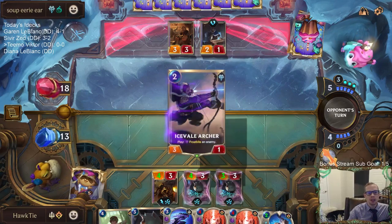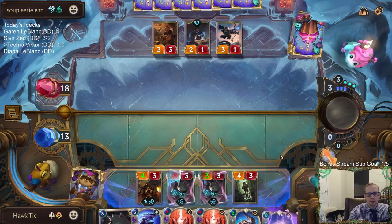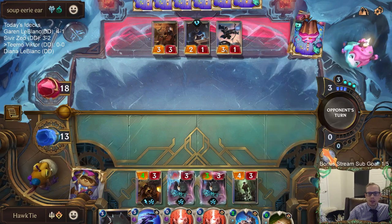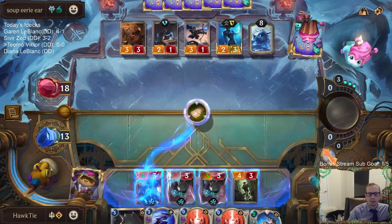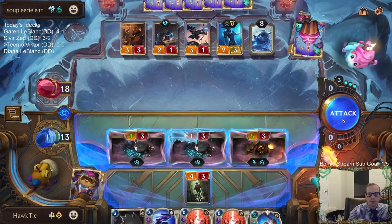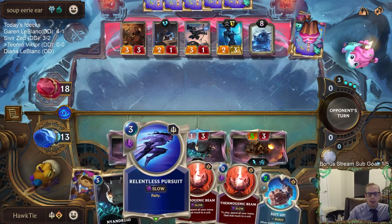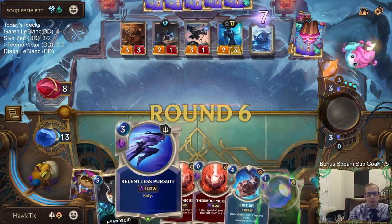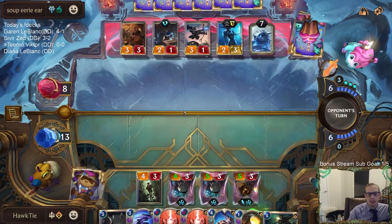We've only seen one Demacia card so far. You don't see that much Ice Fill Archer in Trundle Lissandra, but it was a very good Ice Fill Archer. That's ten right there - put them down to eight. Maybe they don't think I'm going to attack next turn, they tap out doing whatever, then we Relentless Pursuit. Like they play Trundle here and die - it's possible.